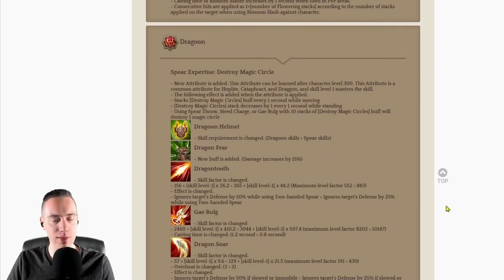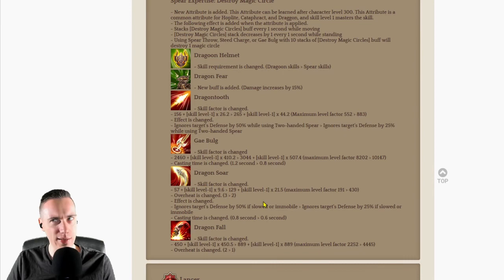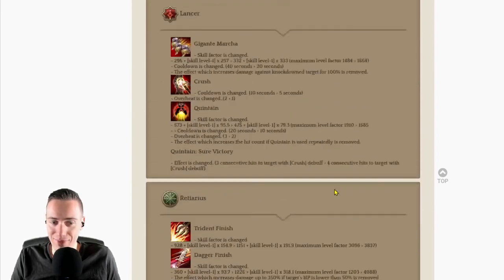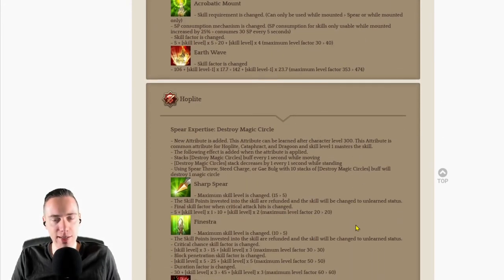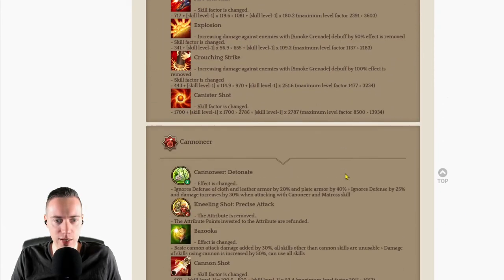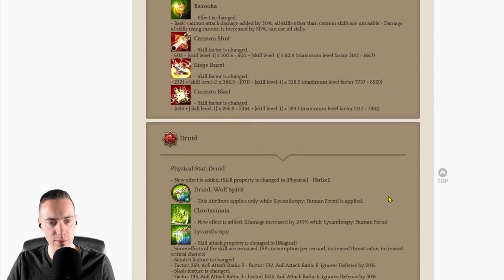Now we get to the buff for the spear classes and the swordsman tree with Dragoon. Very nice buffs — Lancer builds are like the top DPS right now thanks to these buffs. Retiarius as well. Catathread and Hoplite also received great changes, so spear classes can now out-DPS Blossom Blader builds — it's certainly possible. Some nice buffs for Murmillo and Cannoneers too. Look out for good attributes your class might have received — skill factors have been greatly increased.